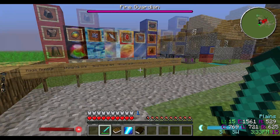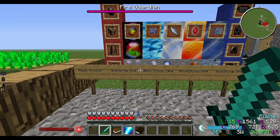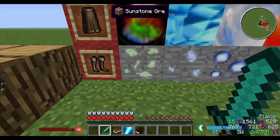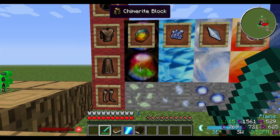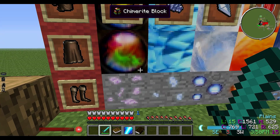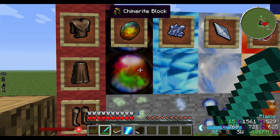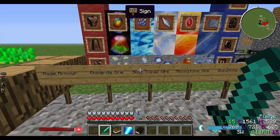This is a pretty awesome mod. We've got different ores here - this is all the ores that you can find throughout the world. We got some Chimerite ore which is pretty cool, it changes colors as you can see. This is actually block form, so after you mine it this is what it looks like, and you craft it in a three-by-three crafting grid - basically like a diamond block or iron block.